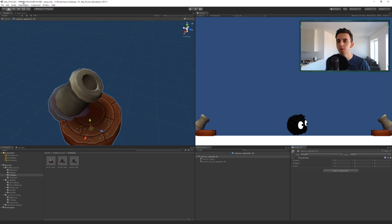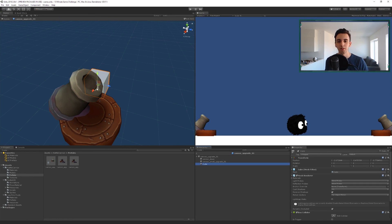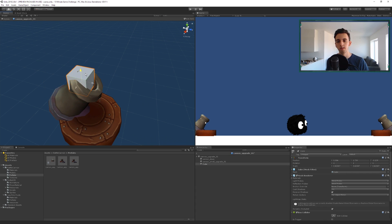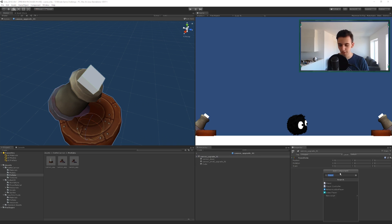Now we're gonna open the prefab and create a cube at the center of the mouth of the cannon. This cube is scaled a little bit and will be used to spawn the fruits. The cannons are gonna have a script called 'Cannon'.